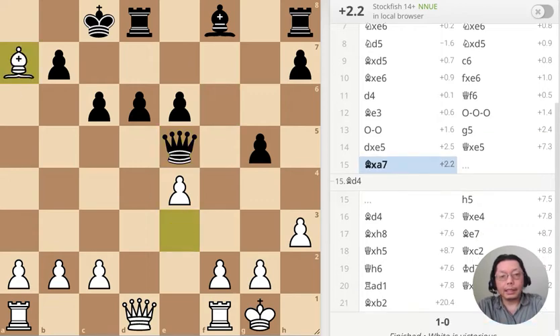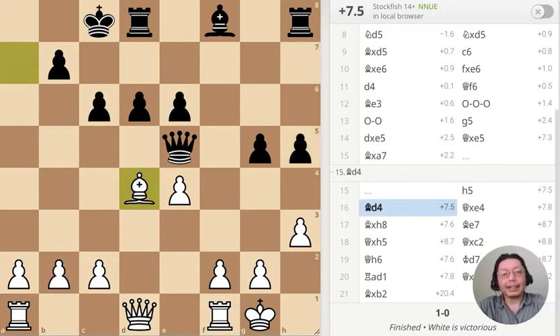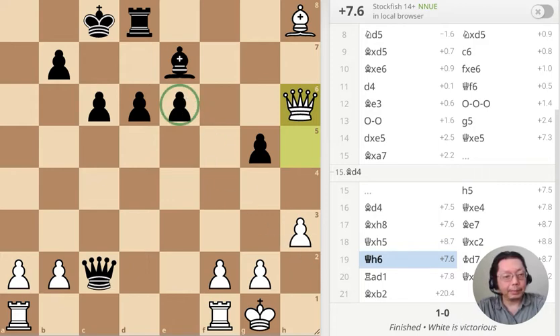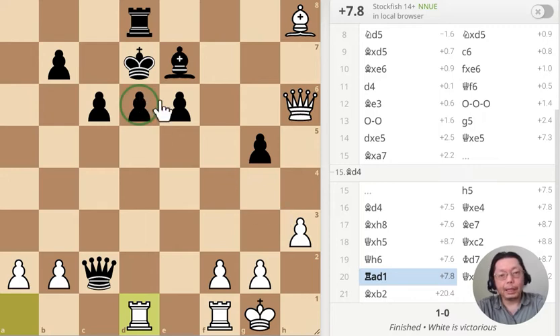Unfortunately, I didn't actually play that pin. But fortunately, black was totally ignorant of it, so I ended up winning the exchange anyway. Then I just kept trading — popping pieces off again, liquidating pawns, keeping up the pressure and the pin on the pawn.